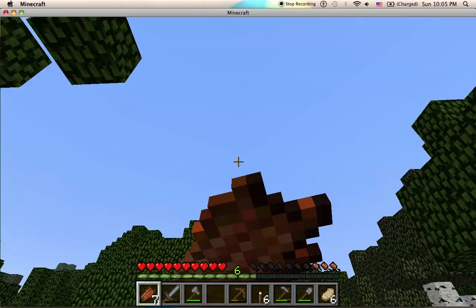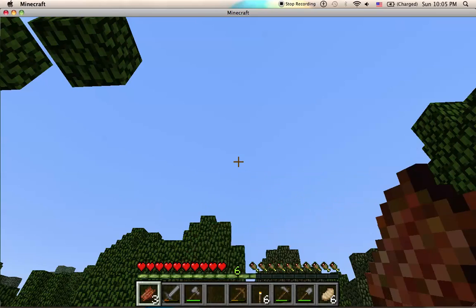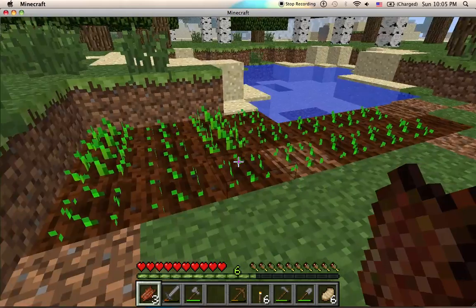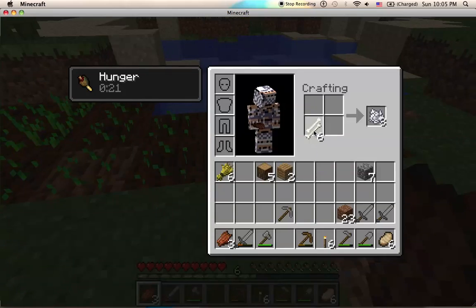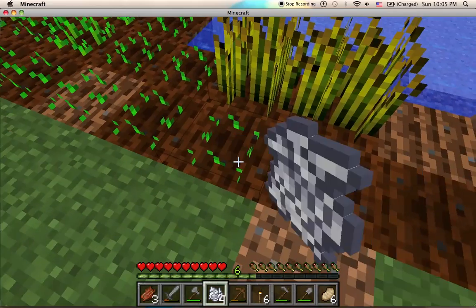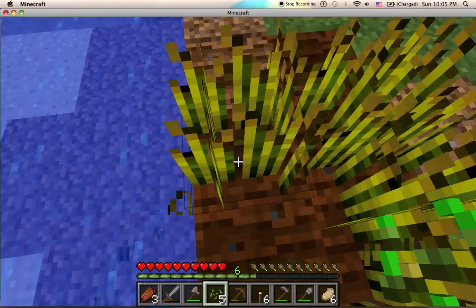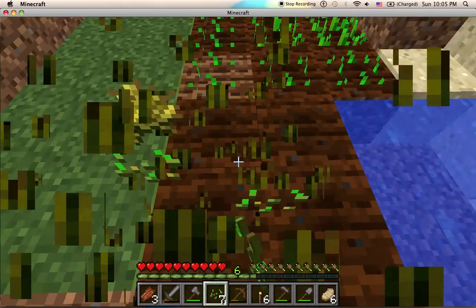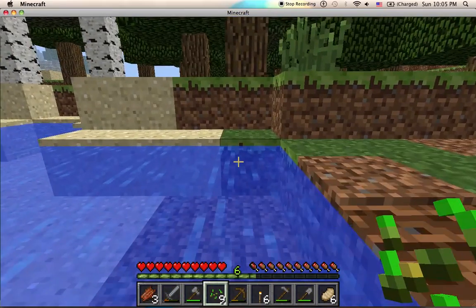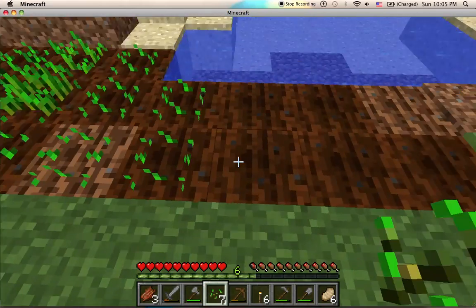Most of the tilled earth out of range of water has turned back to regular dirt. I'm eating rotten flesh because it's a cheap, easily renewed form of food — not the best, but whatever. If you see me holding shift when walking over the farm, that's not needed anymore. Hydrated soil will not allow a plant to break unless you run or jump on it. It's pretty much just a habit of playing for way too long.